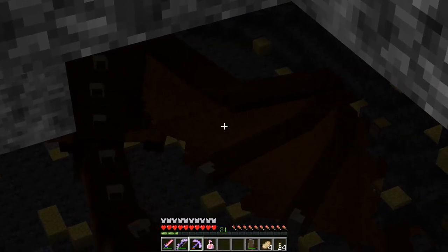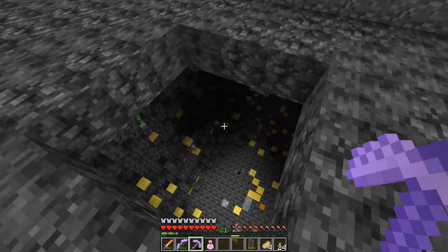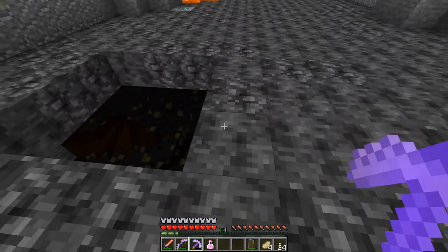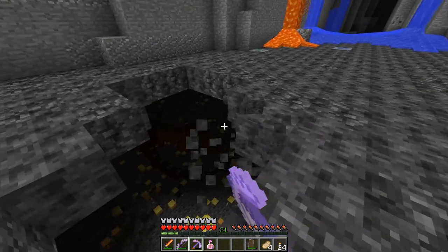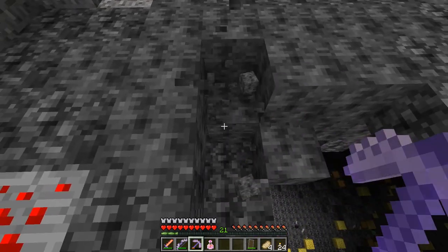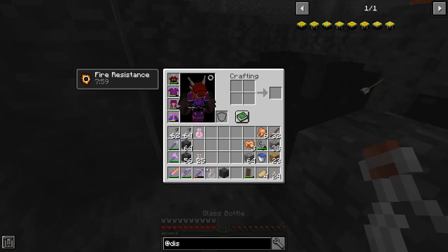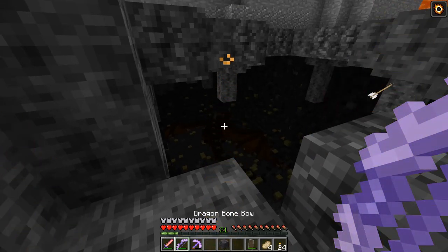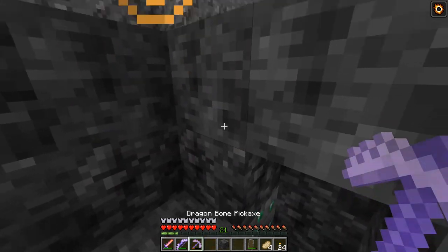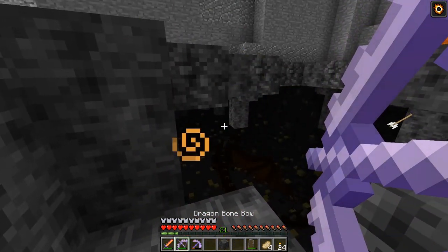I can see the tail — there it is. Is that a female? Oh man, that's a female. I wanted a male — the loot isn't going to be as good now. Oh well, that's just how it is. We can find more hopefully. I'm going to drink this fire resistance potion just in case and hope that this thing doesn't fly towards me. I should probably get an escape route — there we go, escape route created. All right, engage combat mode, let's go.